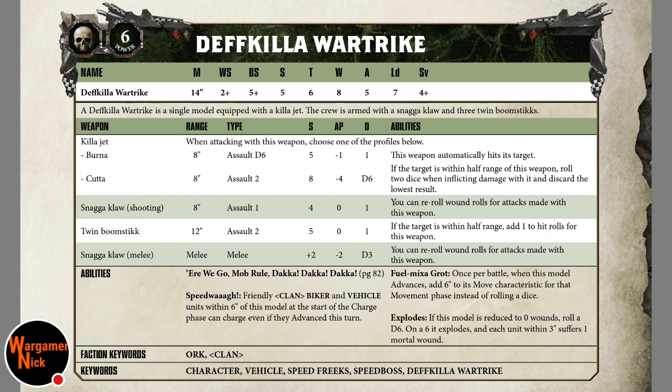You've got three Twin Boom Sticks at 12-inch range, so you're getting up close for all of these attacks. Assault 2 each, so basically 6 shots total, strength 5, no AP, 1 damage. If the target's within half range you can re-roll hit rolls. In my opinion this is aimed at attacking and bullying basic infantry.